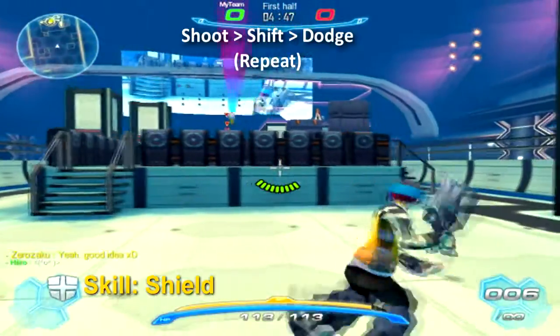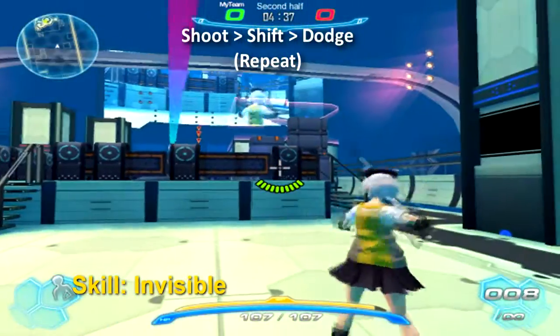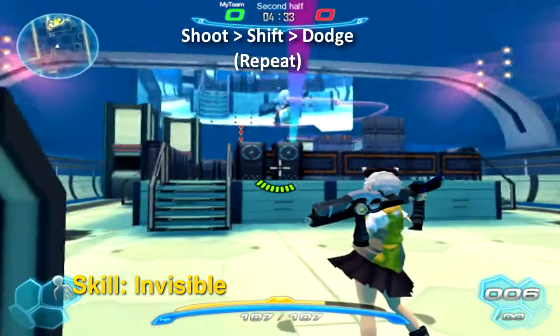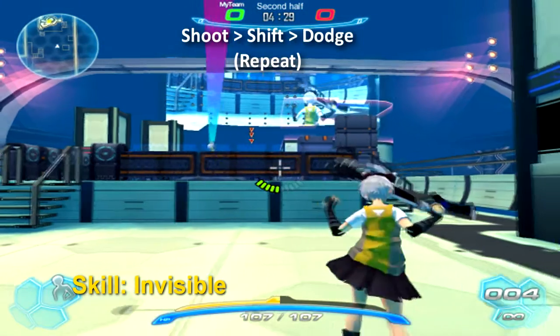What you're going to want to do is shoot, hit the Shift button, and then dodge. You can repeat that and daisy chain it if you feel like it. I don't recommend doing it all the time just because you use up a lot of your XP, but when people are aiming for you and you're about to dodge, it's useful. It works on all long range weapons — it doesn't work on melee.